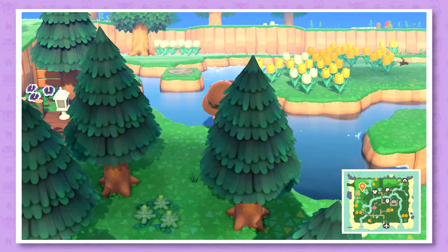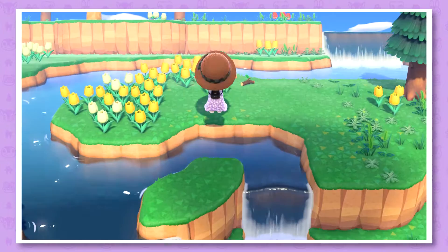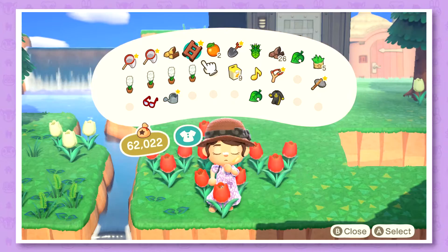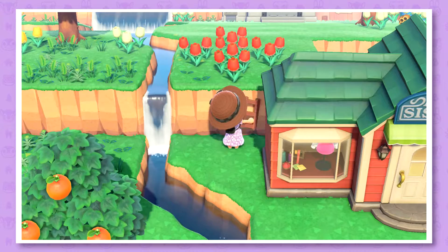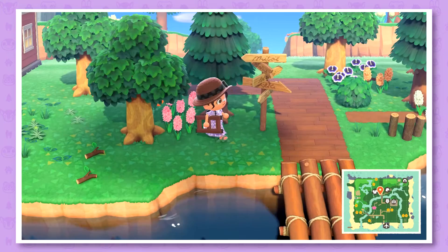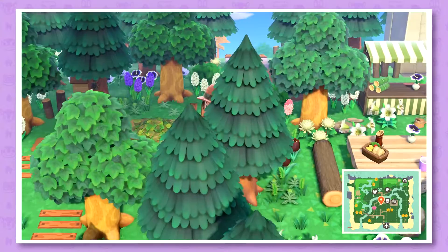Maybe I'll put some more of it here. I also really need to get rid of all those yellow tulips, but I'm always too lazy to pick them up and sell them. I definitely need more inclines — I only have one in my town so I can't get through this area. And since it's July, we have a lot of new rare bugs to catch.